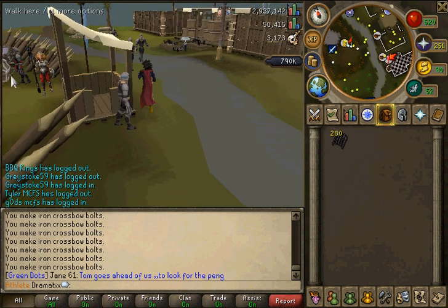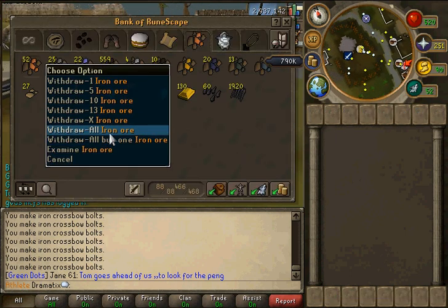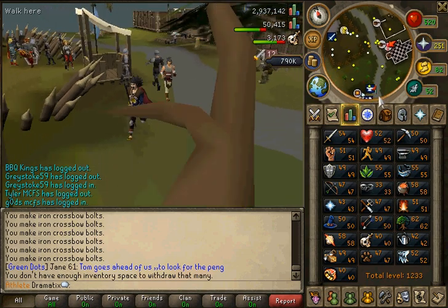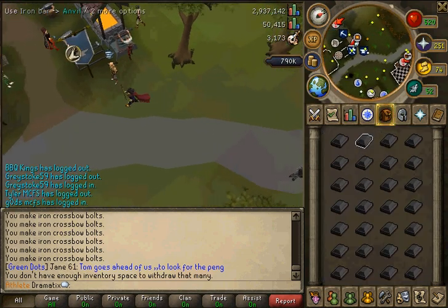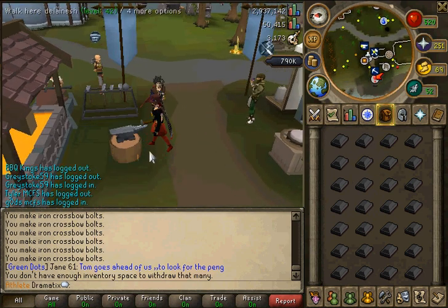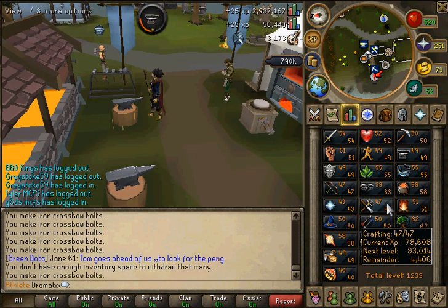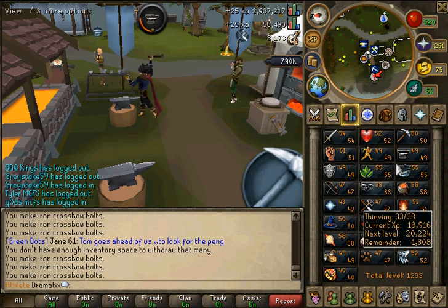Then I started to do iron ore, but since I didn't want to lose any I made a ring of forging which gave me 140 iron ore into iron bars and then it broke. I lost one iron ore because I wasn't paying close attention. Then I used super heat item to get to 50, and I'm actually really close to 51. Right now I'm making graspable bolts for fletching. I could just make plate bodies and that would go really fast, but I also want to get some fletching — this will probably get me one level, maybe two.